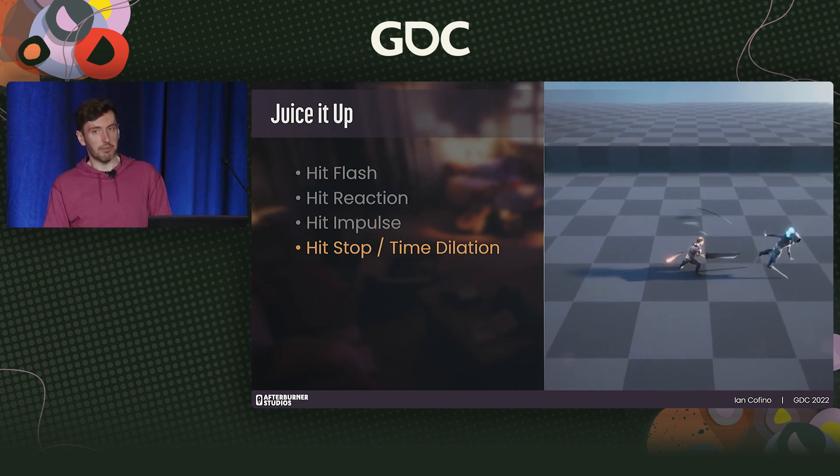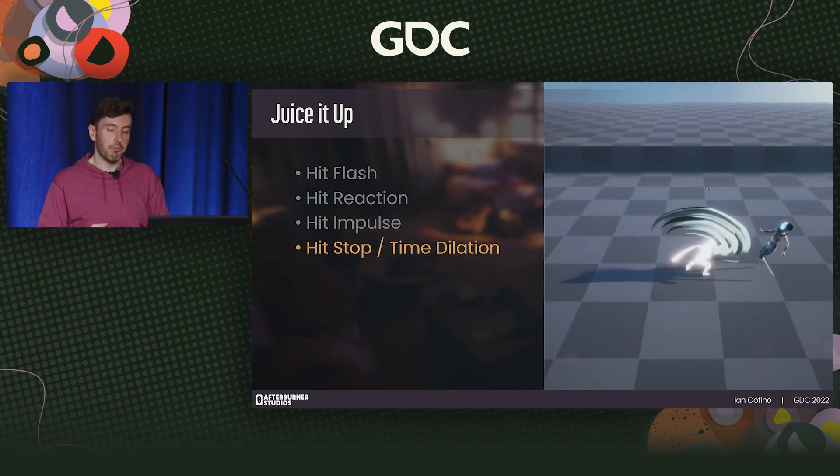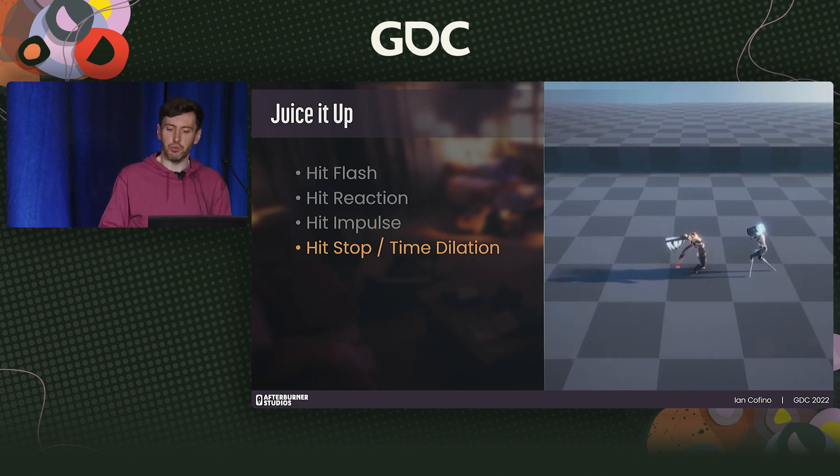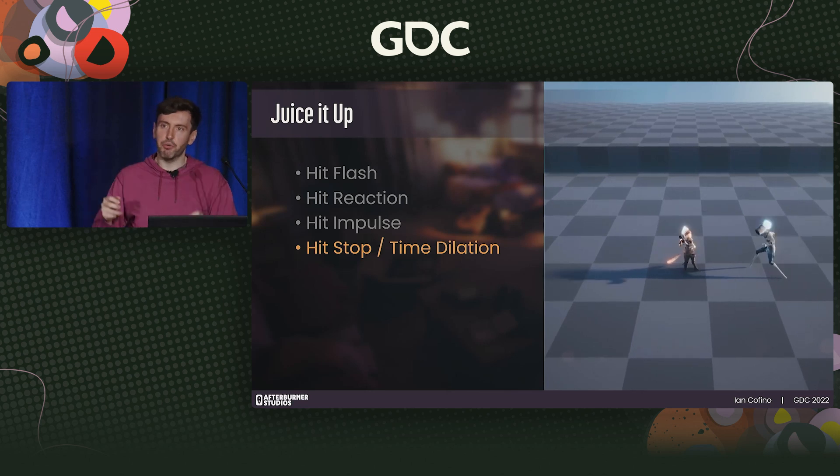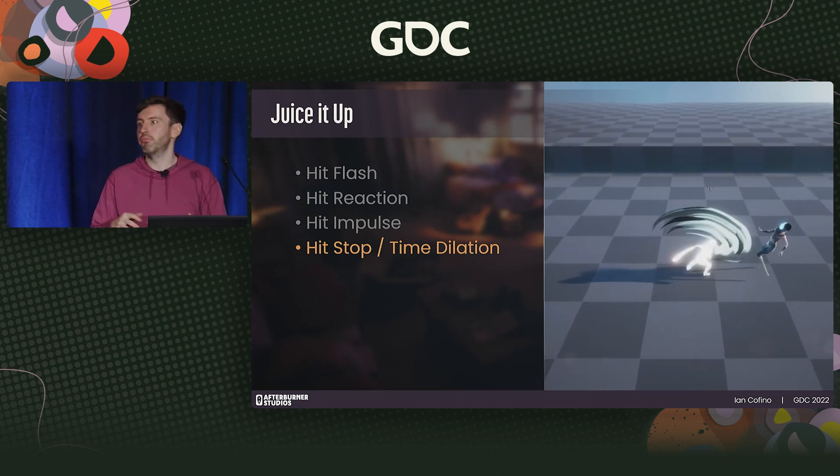When creating that hit stop system, it comes with an added benefit. We made sure to extend its utility to allow adjustment of game speed on the fly, which allowed us to do time-slowing for things like the anticipation of attacks or during dodges.